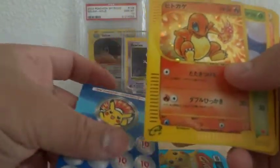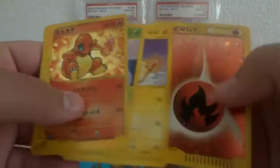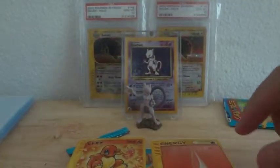We got another Charmander, an Oddish, Mareep I think, and a Fire Energy. So let me just put these off to the side and sleeve both of these.